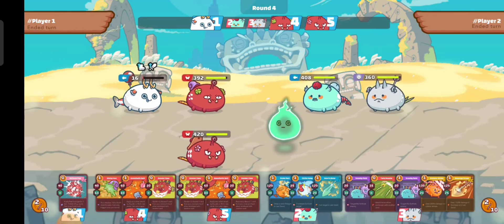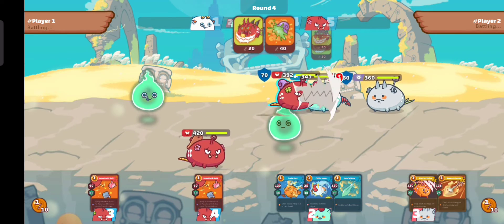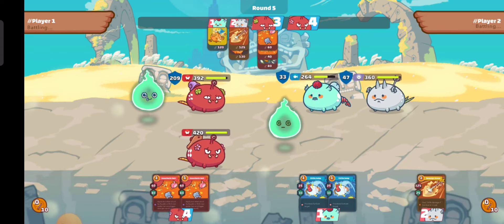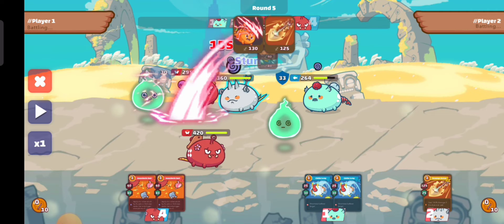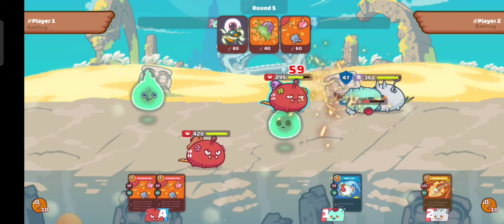We gain attack-plus buffs and we speed ourselves up. We use balloon to counter the backdoor, however the enemy uses the mech for the backdoor. We discard almost all of the cards — that's good. We use anesthetic bait to block the enemy's attack, and that attack will not take effect because we also use sticky goo, so it's a double stun for them.